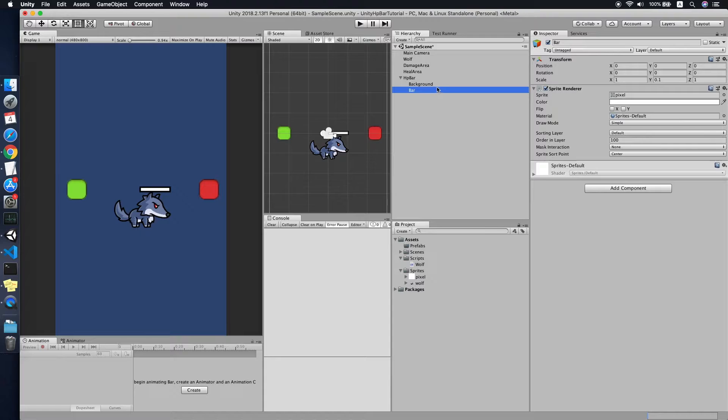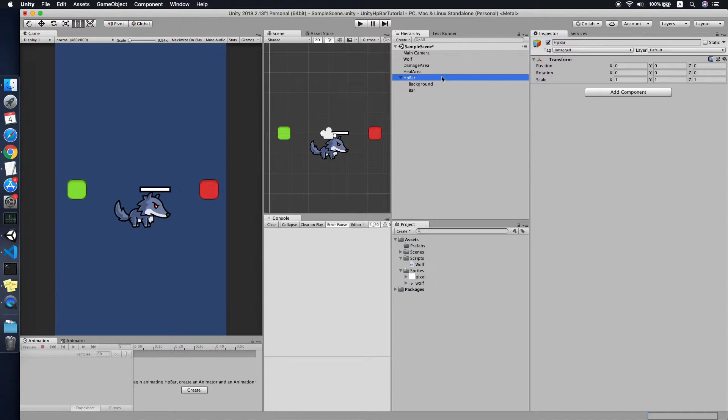We set the pivot to Left because we want to control the HP bar amount by setting its scale. When the scale X is set to 0 the bar is empty; set to 1 it's full. So we control the HP bar amount by changing the scale X value. Now we're ready to implement our script.